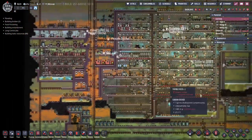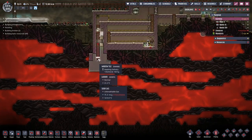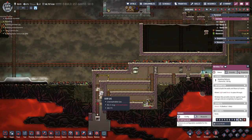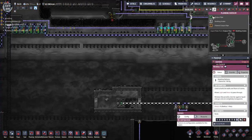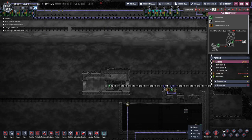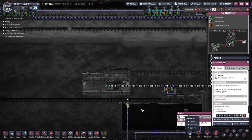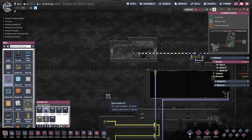That completes this episode, everybody. In the next one we will continue to finish this off — we are almost there — so we can prime it with a little bit, build the metal tiles, and get it going. Speaking of which, we need to set up pumping the petroleum right back into the crude oil. We did not set that up yet, so we'll do that in the next episode. Take care everybody!